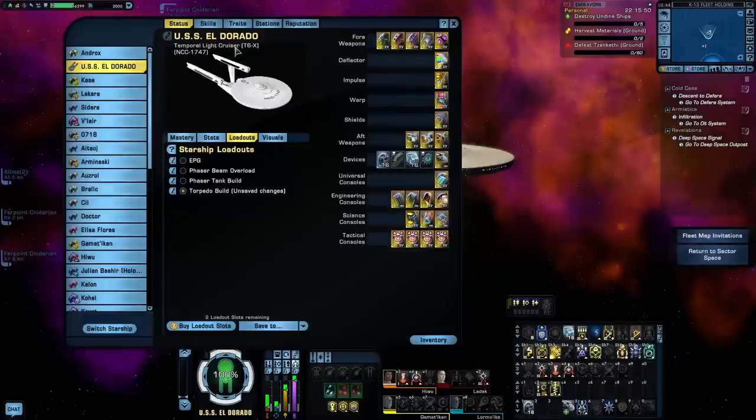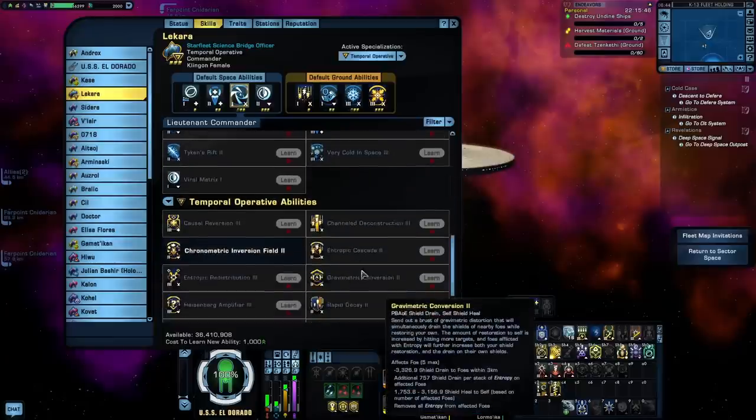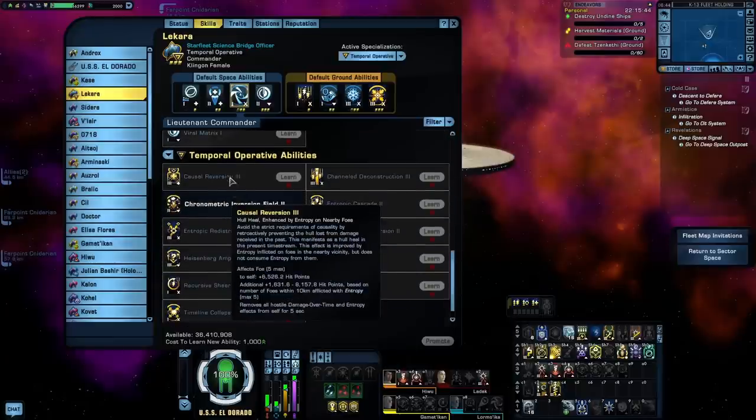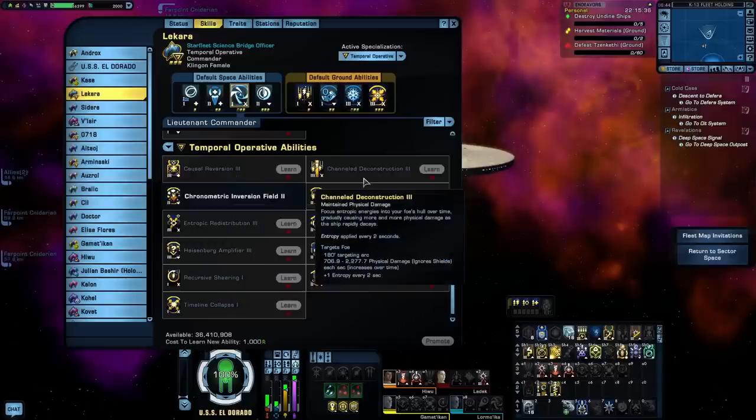Now let's dive into the Temporal buff abilities, starting with Causal Reversion — a hull heal ability that buffs itself by consuming the Entropy of nearby enemy targets. So depending on how much Entropy has been dished out, this could actually be a pretty decent heal. Channel Deconstruction is a Physical Damage attack that builds up damage over time — each second it's active on a target, it gradually becomes more and more powerful. Additionally, every two seconds it builds up one stack of Entropy on your target. Dealing Physical Damage and being a nice Entropy builder, this is a really nice one for EPG builds.